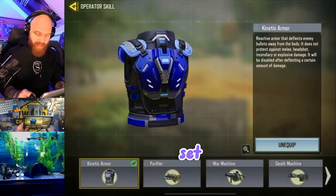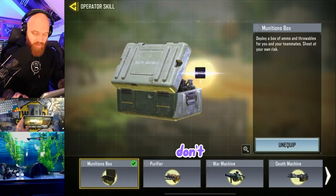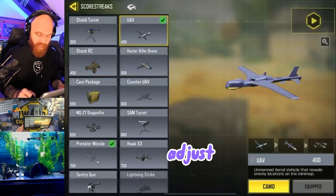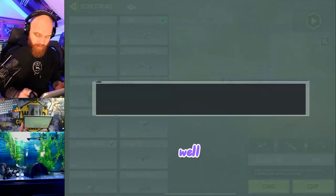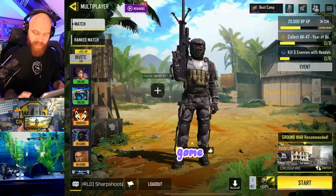We've got the ZRG set up. We're going to set this up with our munitions box so we don't run out of ammo. Then we're going to adjust these scorestreaks as well. Now we're all set to get into our next game.